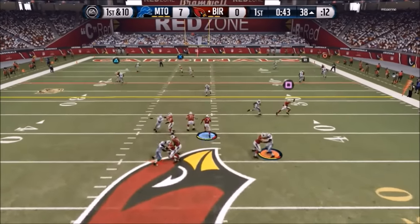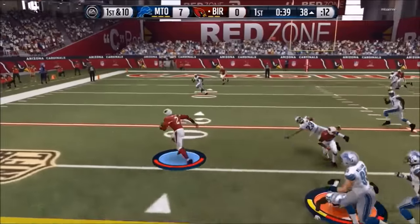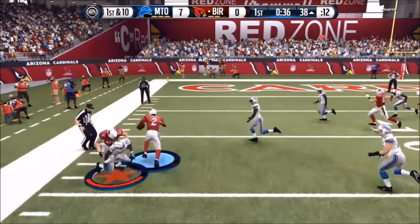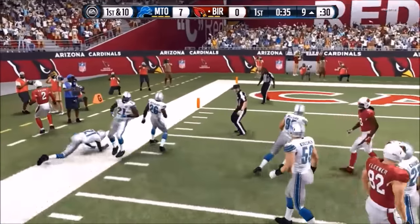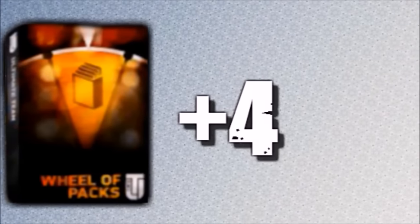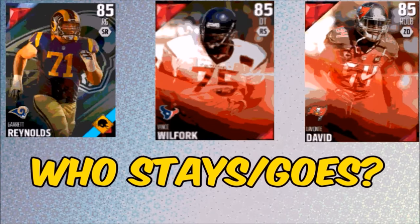First and ten — we're surveying the field with Terrell Pryor. Look at this move, look at him shaking off defenders down the sideline, and he caps it off with an amazing swerve on the defensive back. My opponent ends up rage quitting — I don't know if it's because of that, but I'll take it. A Wheel of Packs is added — we now have four of them. You guys decide who stays and who goes.